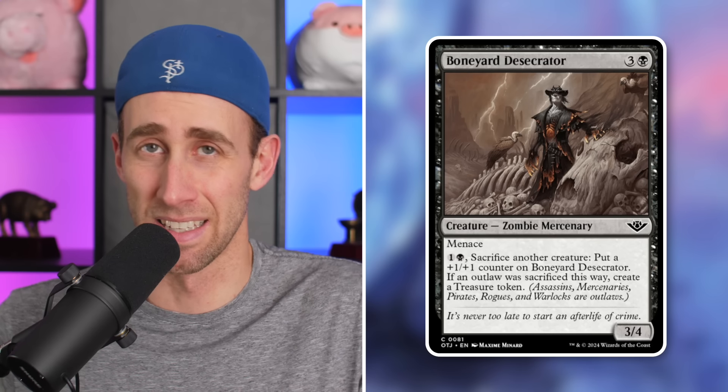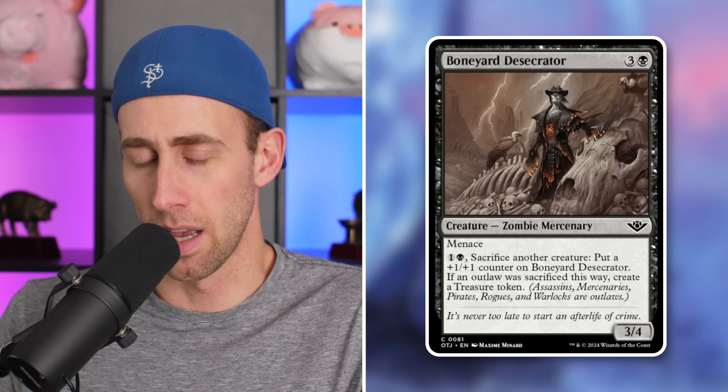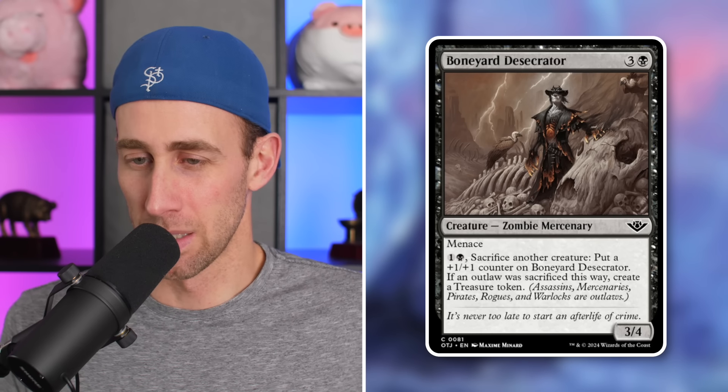Next up, Boneyard Desecrator — a 3/4 Zombie Mercenary. The zombie designs in this set look really cool, by the way. Menace for 4 mana. Pay 1 and a black, sacrifice a creature, put a counter on it. If an outlaw was sacrificed this way, create a treasure token. There are some synergies here, and in an outlaw deck with sacrifice synergies, you might want to utilize this. Pirates could also utilize it.